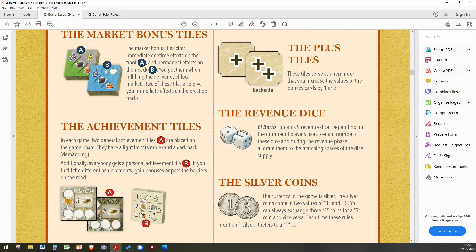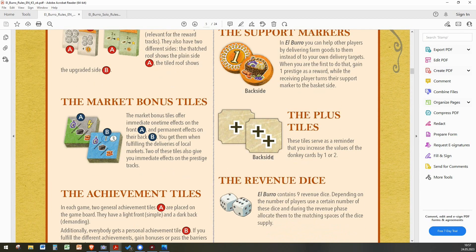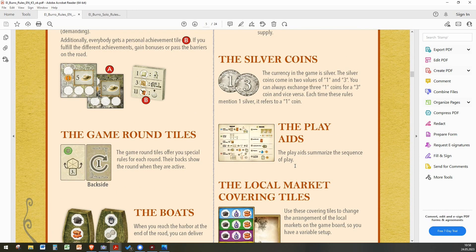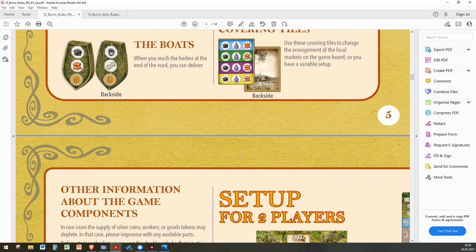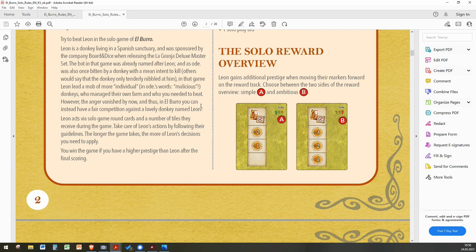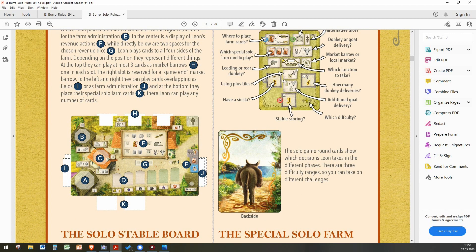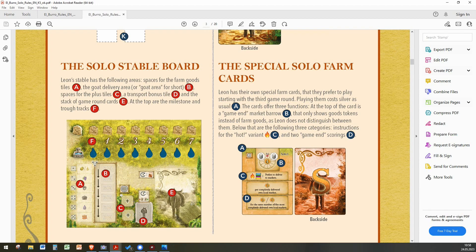The boats are wooden, screen printed, and double-sided. Each player has a support marker, plus tiles, dice, silver coins, play aids, and a local market covering tile. There is a lot in the box, but that's just for the two, three, or four player game — the solo game has additional materials, including a solo reward overview and a solo farm board which is slightly different.